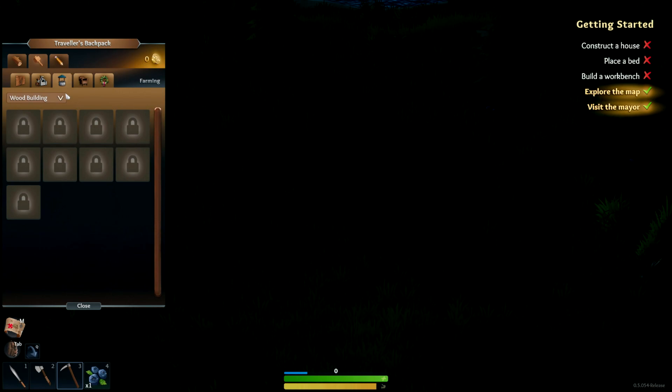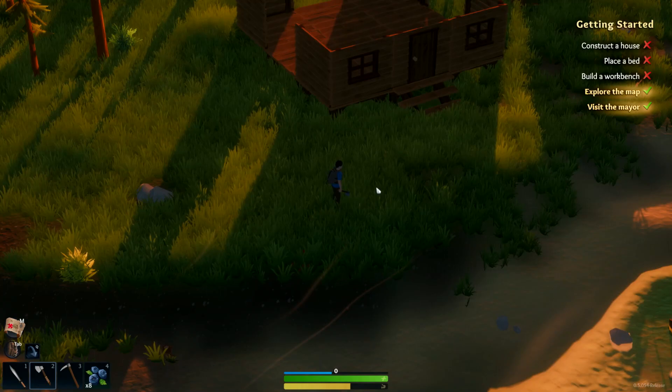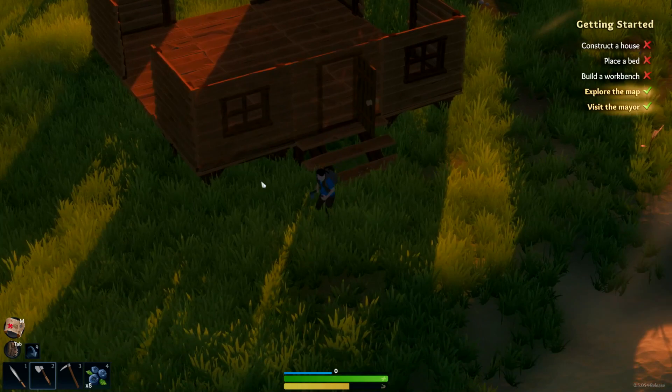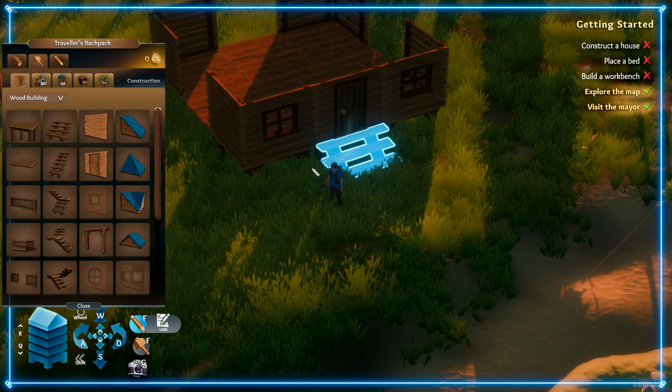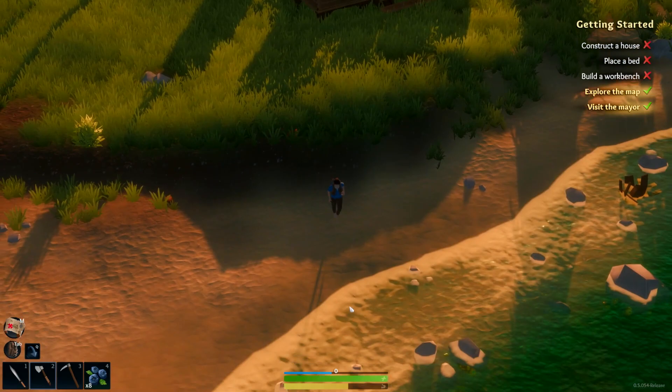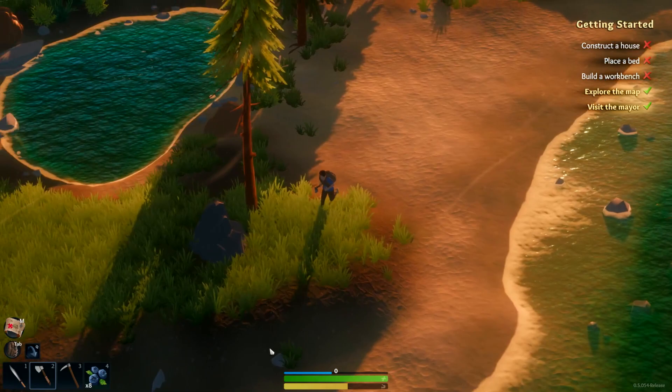Morning finally came — nighttime lasts a long time. I started building the house throughout the night and started chopping a little bit. I can't build any more windows — I want windows in these slots but apparently I need glass. I'm not sure where I got glass before. It must have been from a chest, because it said you can find glass in bottles on the beach.